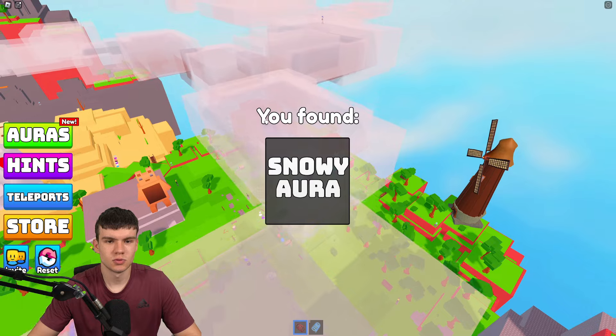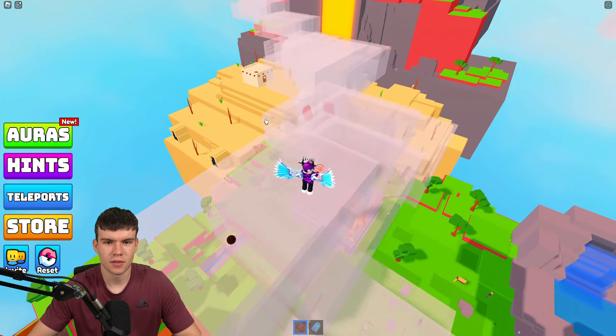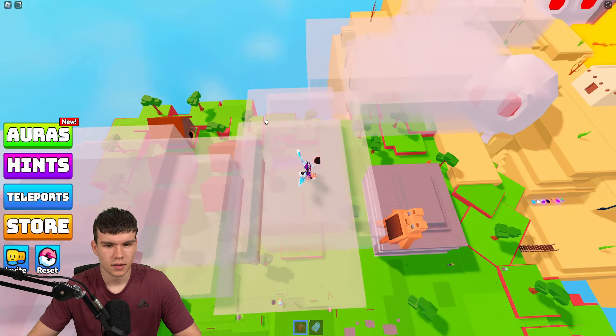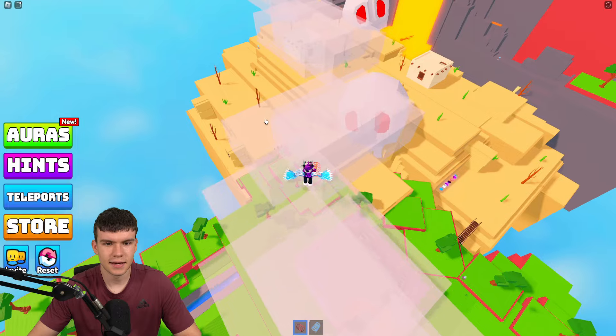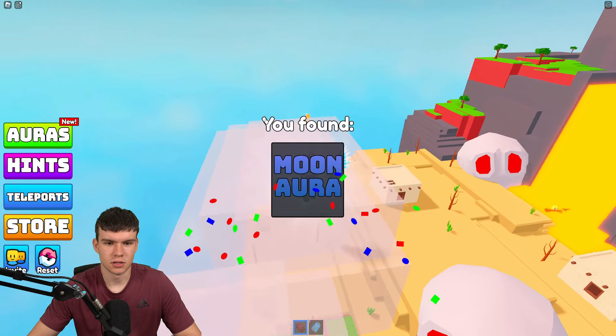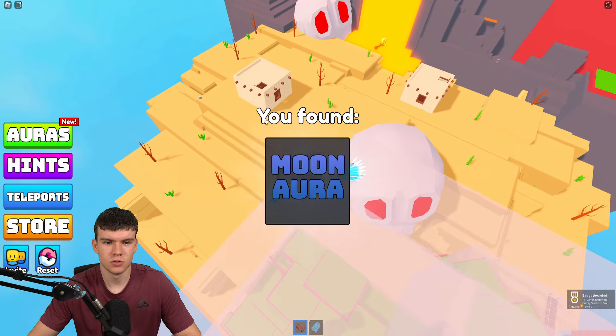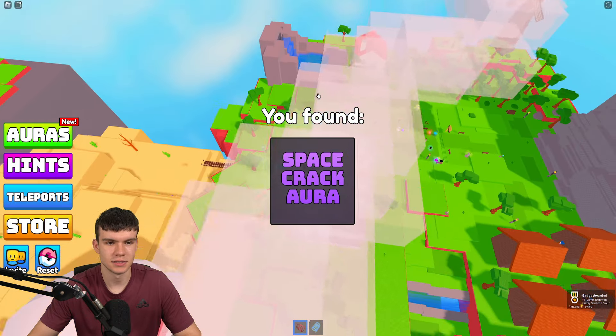Once you have the snowy aura, follow me back around here to this area. All we're going to do is claim the moon aura, and then we have the space crack aura too — which is really nice. Make sure you claim those up.